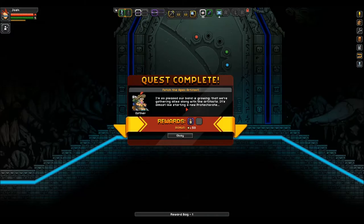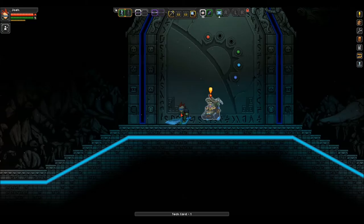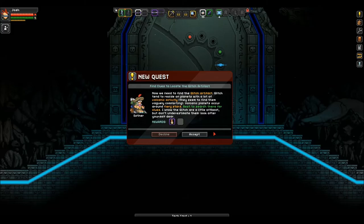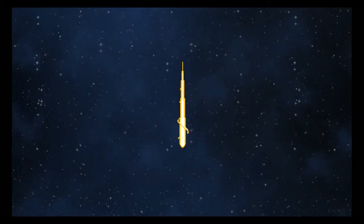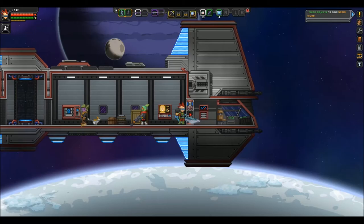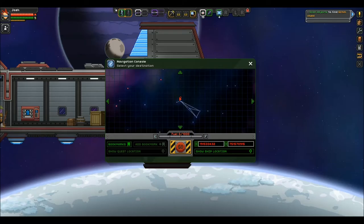So pleased our band is growing — we're gathering allies along with the artifacts, it's almost like starting a new Protectorate. Let's see what our prize is — an attack card, woohoo! Now we need to find the Glitch artifact. Glitch tend to reside on planets with lots of volcanic activity. They seem to find it vaguely comforting. Volcanic planets occur around fiery stars, best to search there for clues.